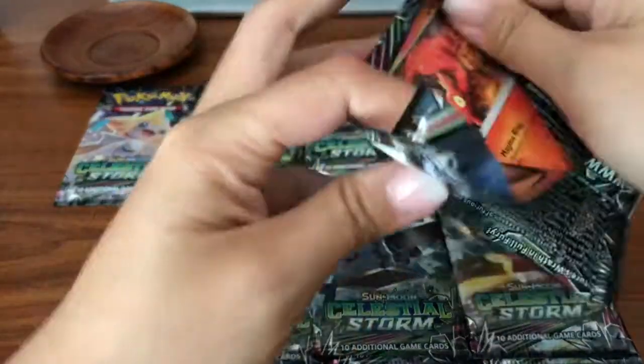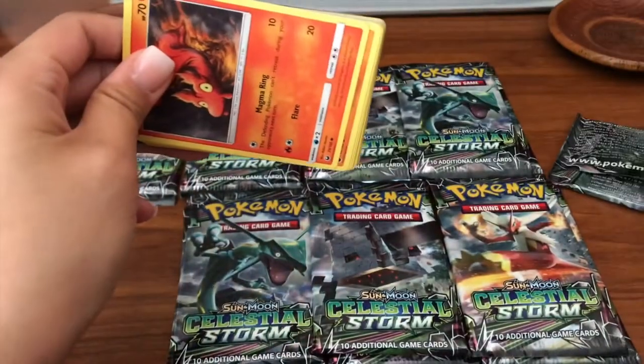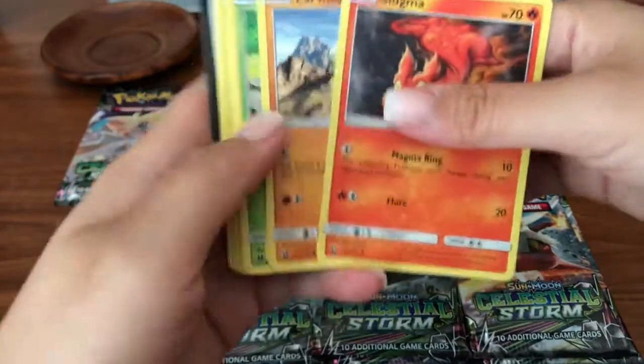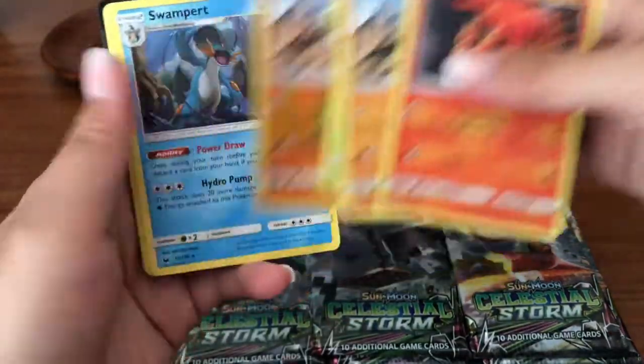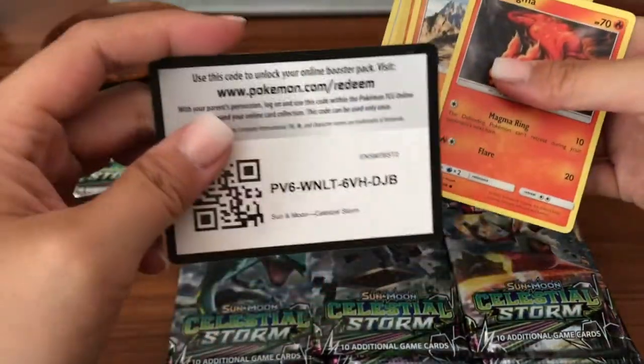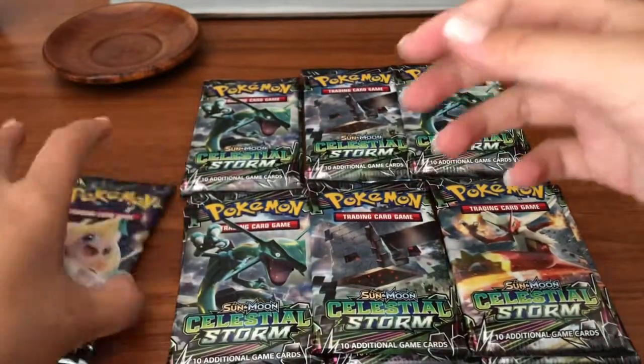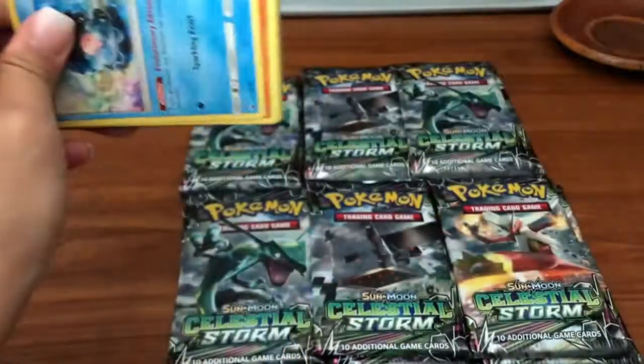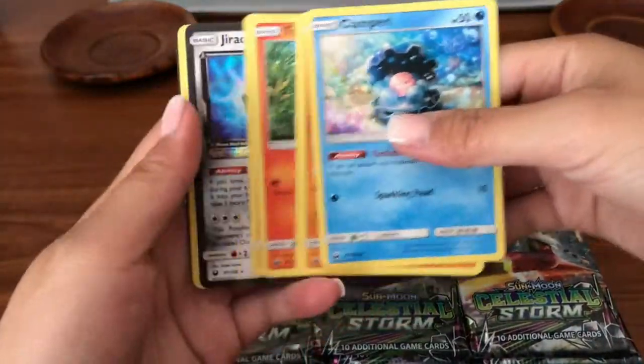This pack was so easy to open, it's kind of weird. We got a Larvitar reverse and a Swampert regular rare — here's a code card. We did really good on the first part so I don't know what to expect from this part, hopefully we get something good.